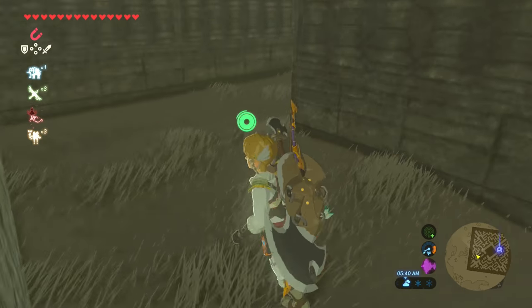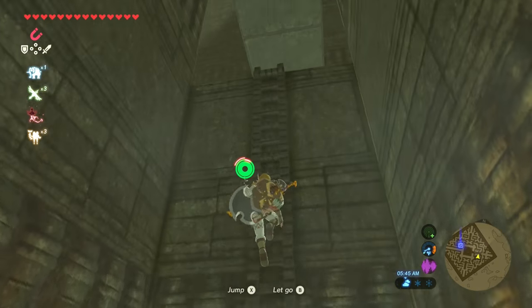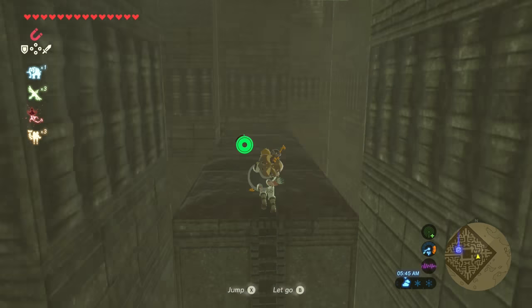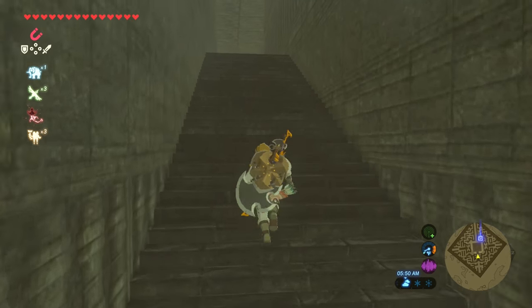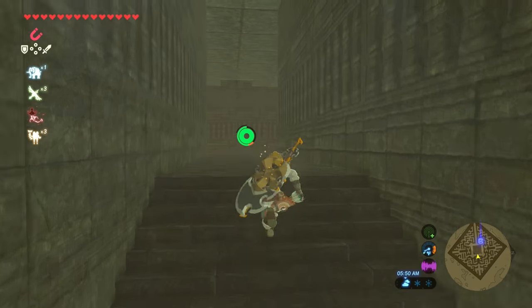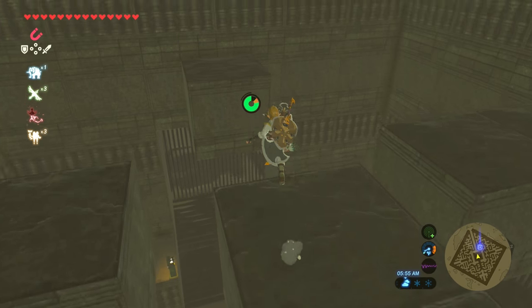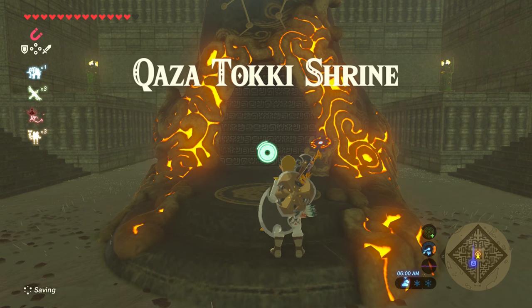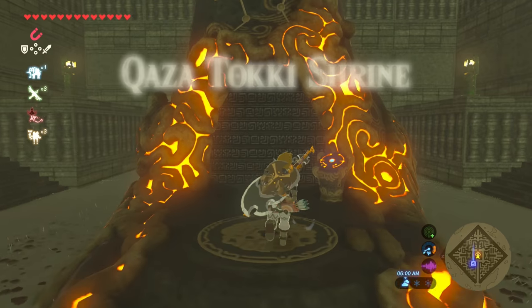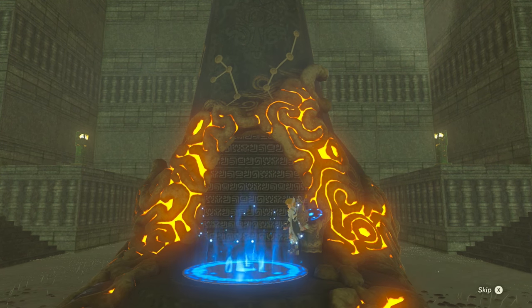You're going to see these torches with the ladder — climb the ladder and continue on. Go up the stairs and once you go up these stairs you made it. We're at the Kaza Toki Shrine. Go ahead and open that up and get your last set of gear, which is the Barbarian Leg Wraps.